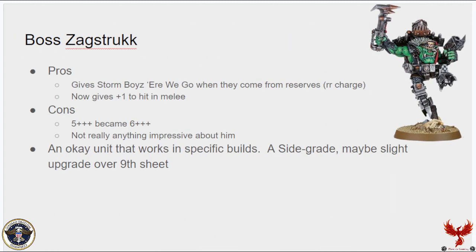Boss Zagstruk gives Storm Boyz the 'Ere We Go ability so they can re-roll their charges out of deep strike, and gives a plus-one to hit in melee — the standard Orc bonus. The downside is his 5-up feel no pain became a 6-up feel no pain, and there's nothing particularly oppressive about him. He can go into a unit of Storm Boyz and there's some utility there. He'll work with specific builds — he feels like a sidegrade or slight upgrade over the ninth edition datasheet, but nothing really stands out outside of the charge re-roll.